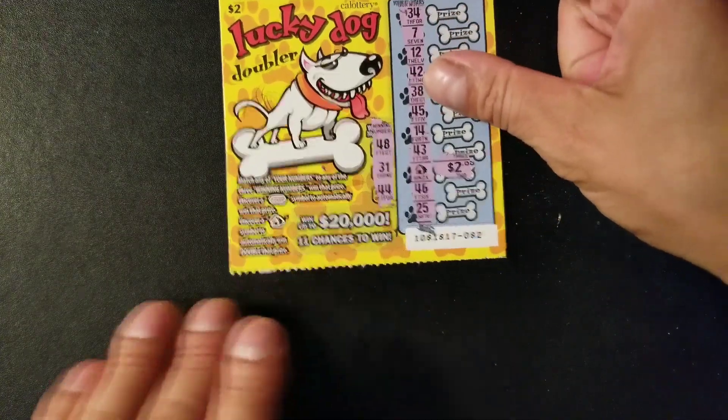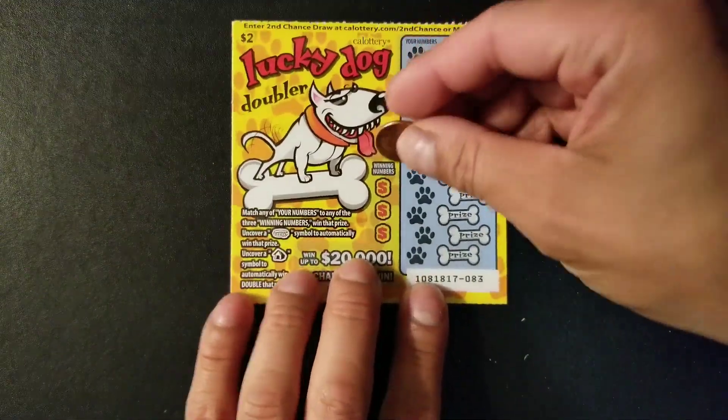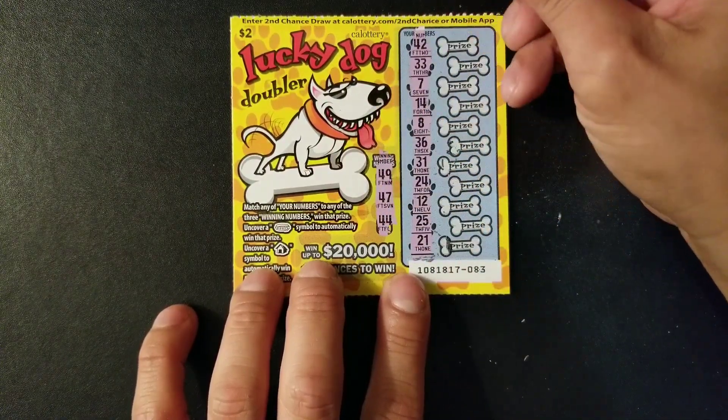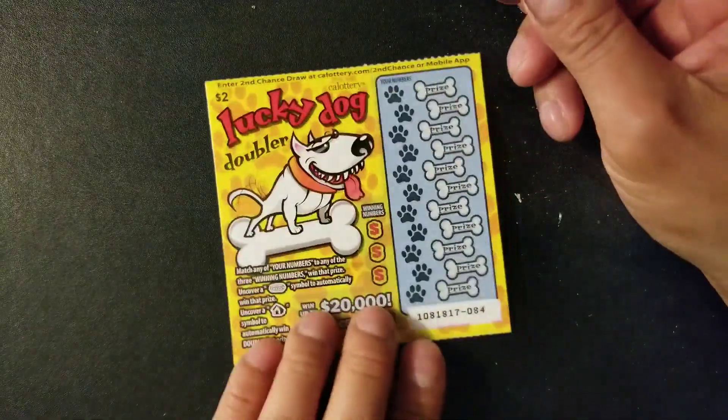The doghouse symbol gives us two dollars, so pretty much we got four dollars on ticket 81. Let's see if we get back-to-back winning tickets. Ticket 82: win numbers are 49, 47, and 44 — nothing on ticket 82.